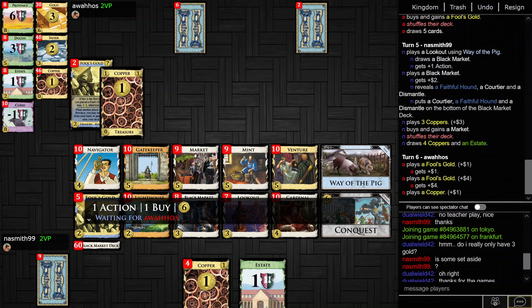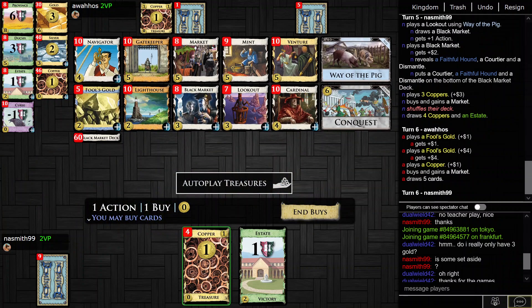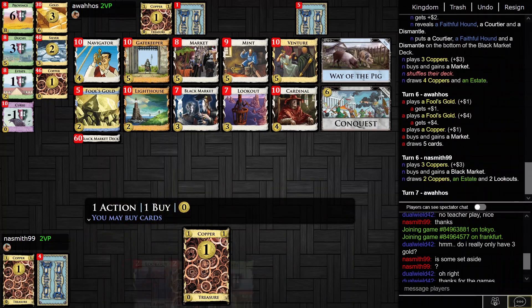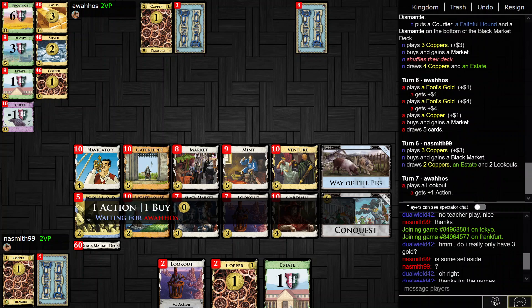This is looking really bad. I mean, my opponent's just playing a money thing, so maybe I have Conquest stuff.